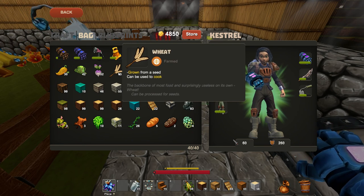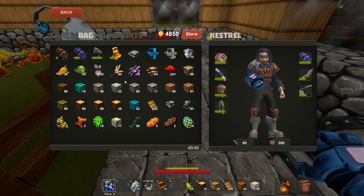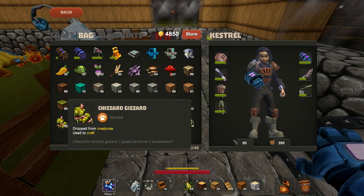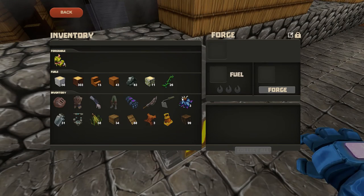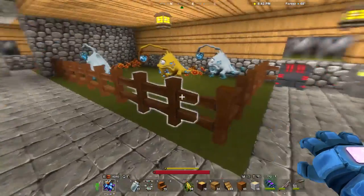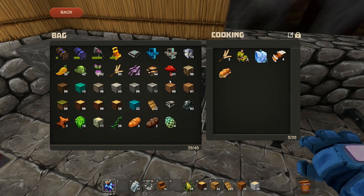Wheat you don't find in the overworld, but you can get it by sucking up tall grass — you will get some wheat seeds. This is questionable jerky, and I got that from putting chiseled gizzards into the furnace. You cannot use chiseled gizzards in your cooking until you've turned them into questionable jerky.